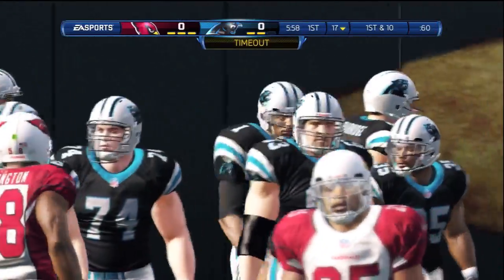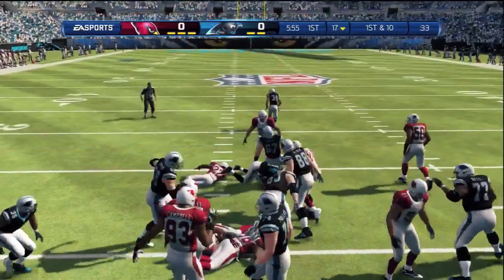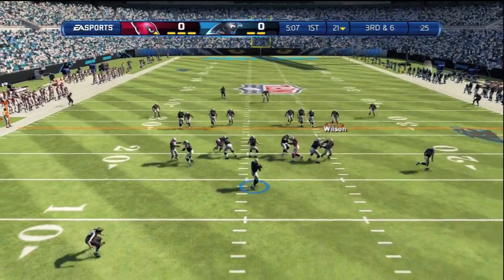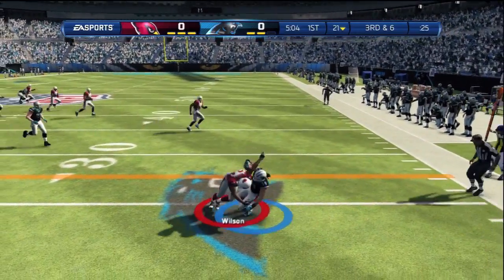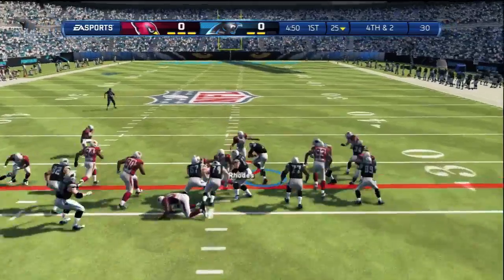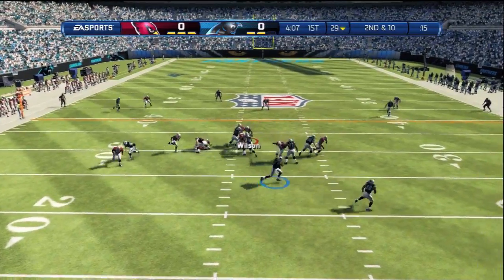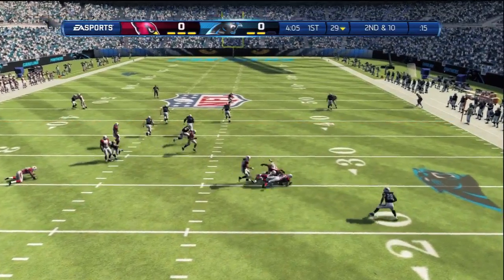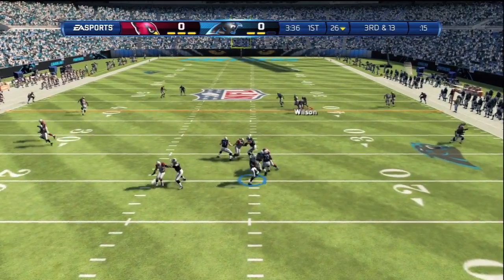What is up everybody and welcome to another Madden 13 online game. Today we got the Carolina Panthers vs the Arizona Cardinals. I have a different playbook — I'm not running my usual Steelers playbook on offense, but I'll get to that when I come on offense. Right now he's on offense going for a big fourth and two to start the game. He runs up the gut with Cam Newton. I made a nice tackle, but he ends up getting the first down. He's got a legitimate Wildcat heavy Panthers scheme, so I had to watch out for that.